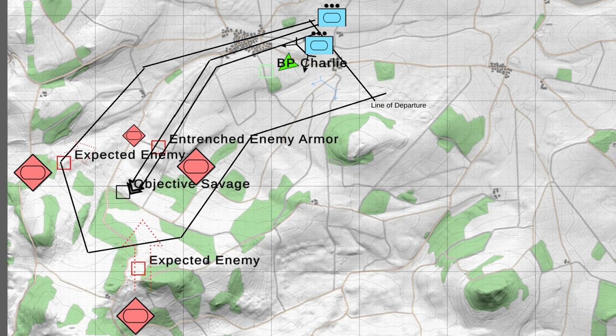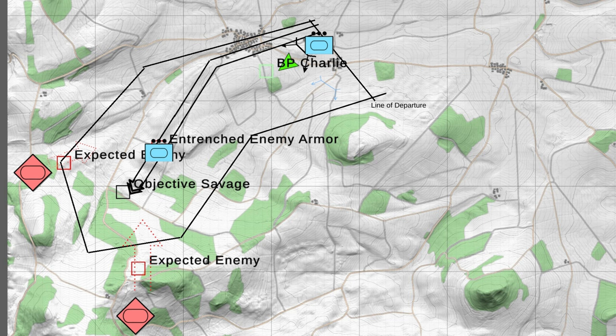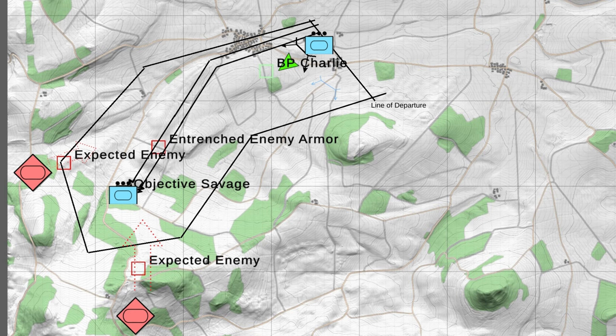Once we've set up a position and cleared most of the area, we'll control 2nd Platoon, which will move westwards towards the hill and then south to the objective, following the axis as shown on the map. You can expect further resistance from the west or south near the objective. When clear, we'll move towards Objective Savage and capture it. This mission is designed to teach the mechanics of controlling multiple platoon assets, as well as moving and covering.